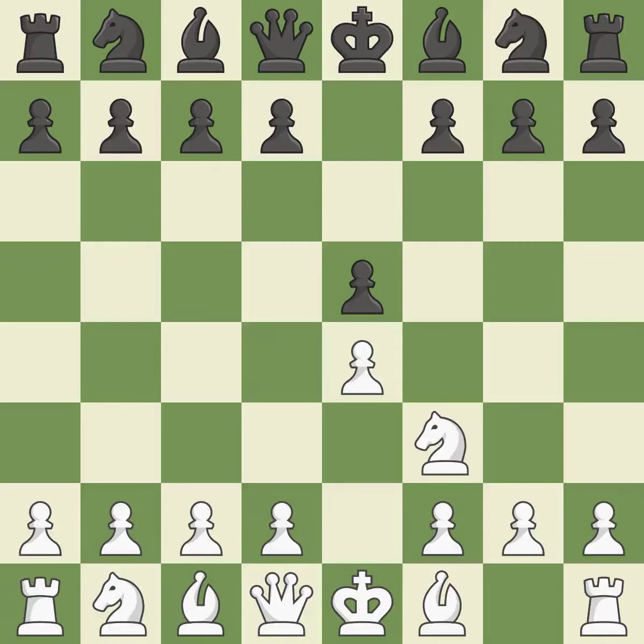The move Nf3 advances the knight toward the center, engages the e5 piece in combat, and sets up a castle. Nc6 defends the pawn on e5, advances the knight toward the center, and covers the d4 square.